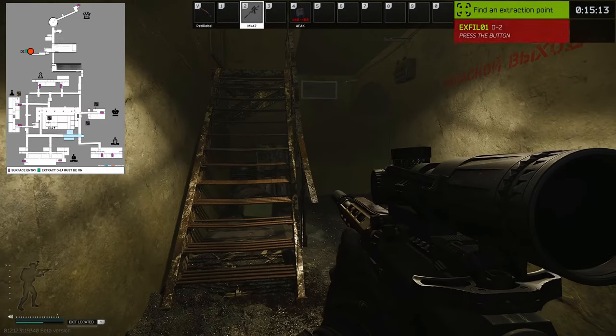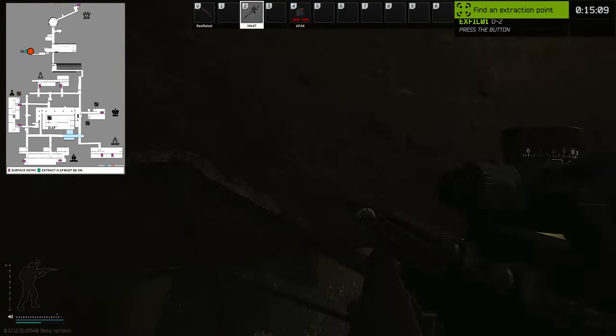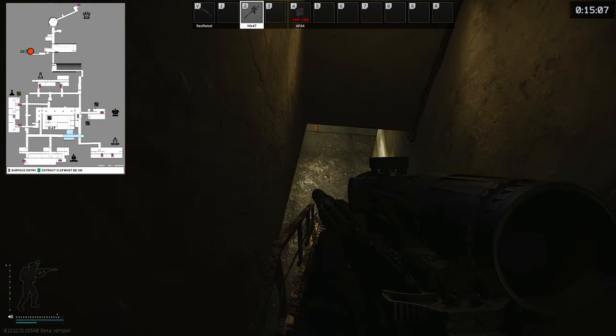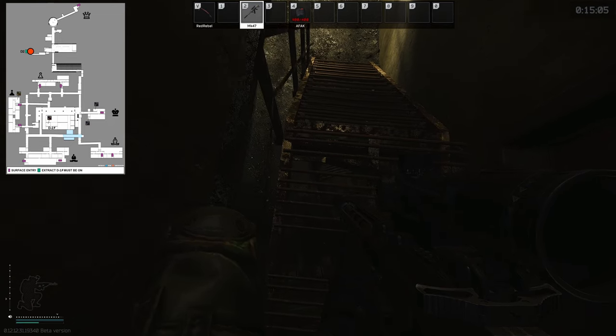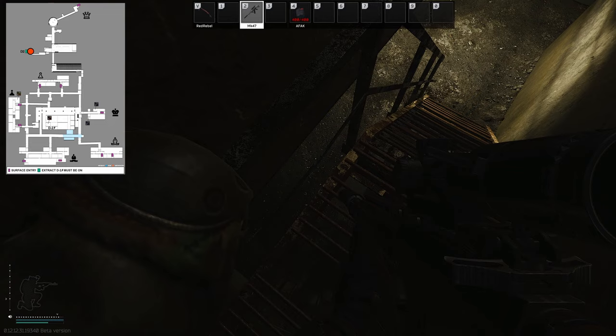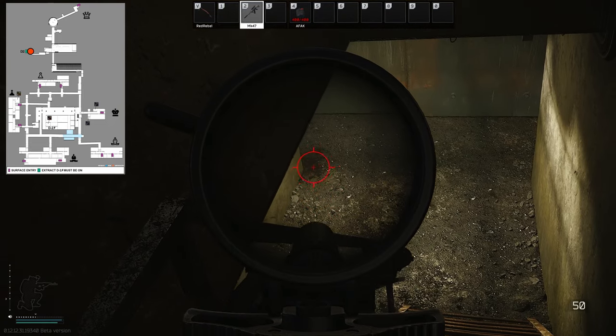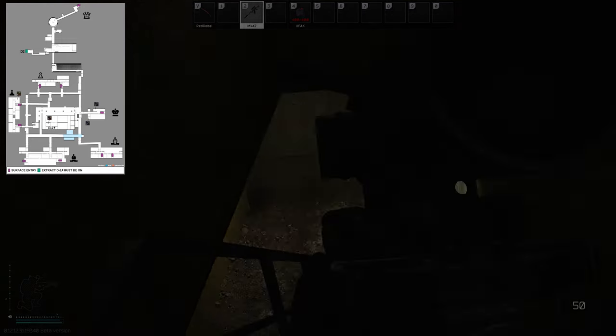Next we're all the way down here at D2. You're able to get on top of this railing, sit right here, drop down, lean out a little, and shoot them as they come in. Unless they're being real attentive they may not look up — and on top of the railing they will not be able to see your feet.